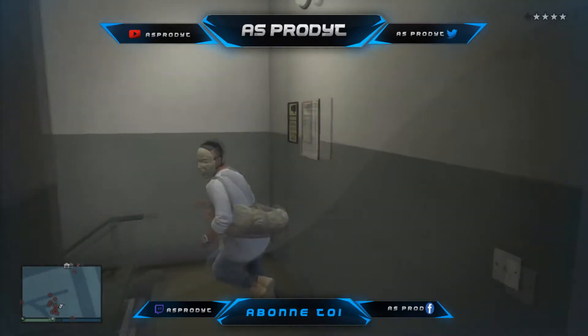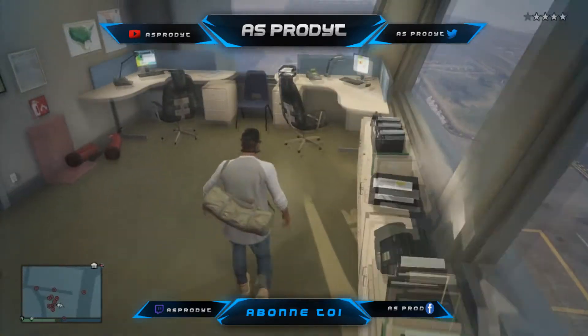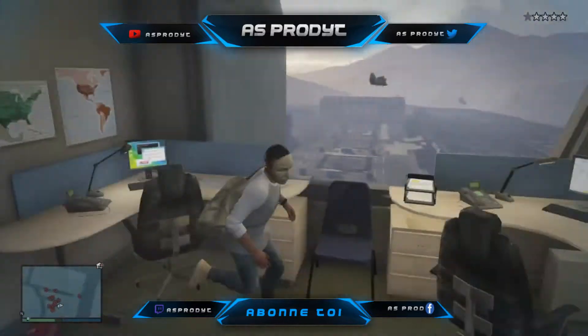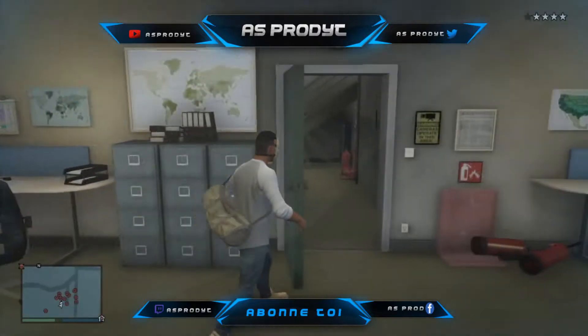Et ensuite quand on va de l'autre côté, vous pouvez voir une autre pièce avec plusieurs dossiers, plusieurs bureaux. Je ne sais pas du tout à quoi ça sert. Donc des jumelles pour surveiller la piste.